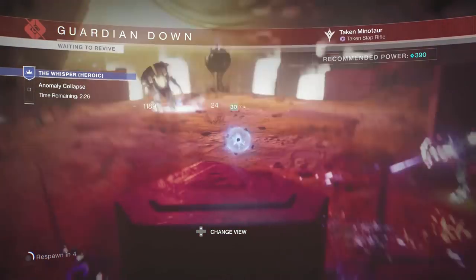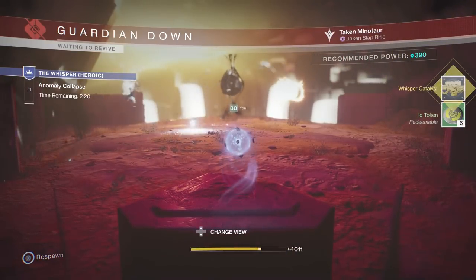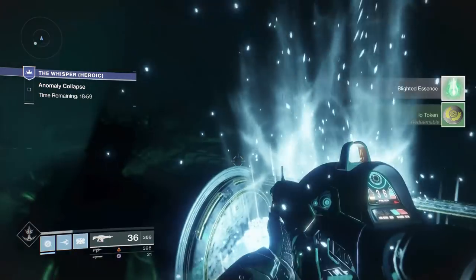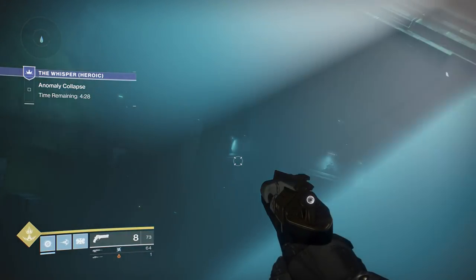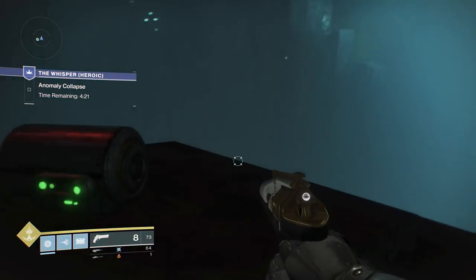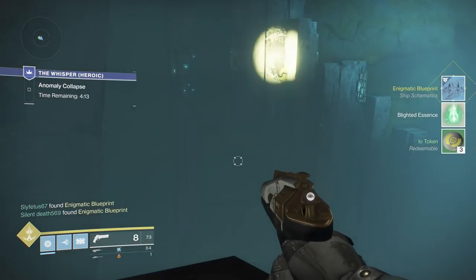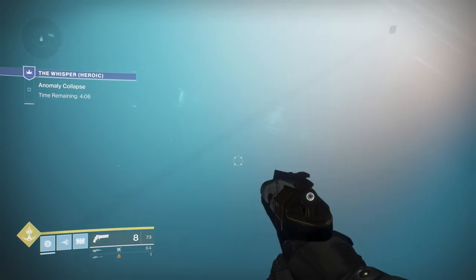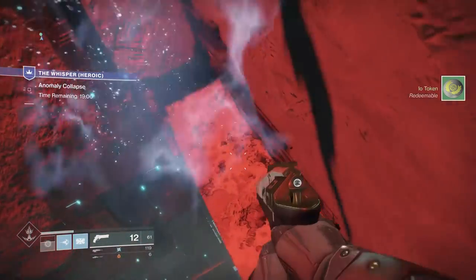Once you clean up heroic and get the catalyst, you now have to activate it by getting things called blighted essences. You can earn a big stack once per week by beating it on heroic after you've received the catalyst, and then the other percentages come from chests within this labyrinth of a jumping puzzle. Each chest contains a blighted essence, advancing the catalyst further. After five chests total — plus a sixth secret one — and beating it one extra time after you have the catalyst, you can get your Spindle up to 36% the very first week.